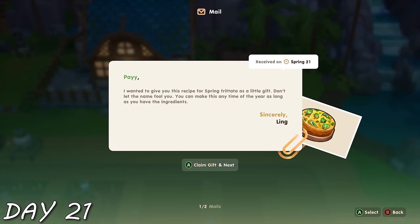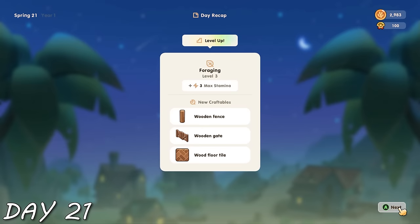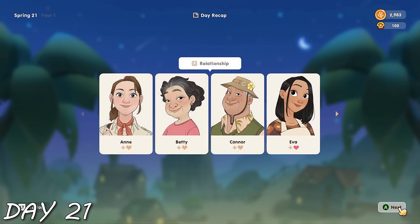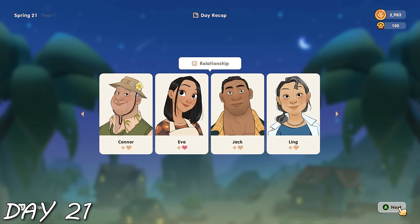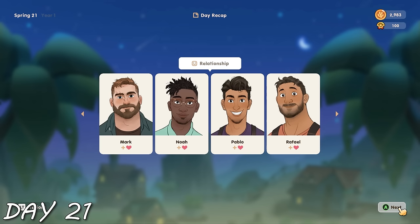I went home, placed my scarecrow, got tons of recipes — great, but I still can't cook. Then I leveled up my foraging and got so many hearts with so many people. Most notably I got one for Mark, as well as many of my backup boyfriends.